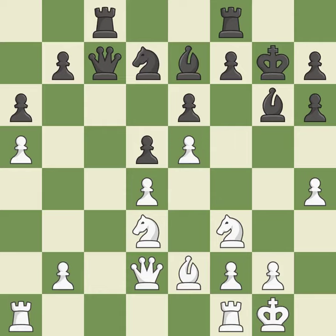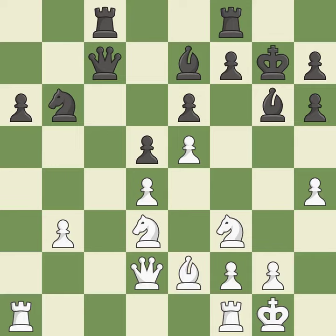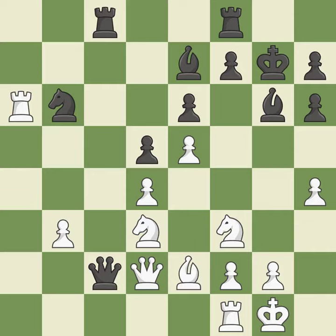Very precise — it is best. This keeps the material balance in check. This overlooks a better way to recapture a piece and allows the opponent to take an outpost with the knight — it is an inaccuracy. There was only one good move in that position. This misses an opportunity to take an outpost with the knight — it is a mistake. This provides an equal exchange of parts. The pawn is now passed because it can no longer be challenged by opposing pawns as it tries to promote.